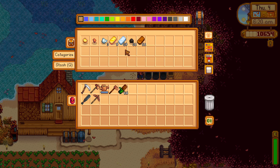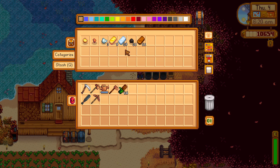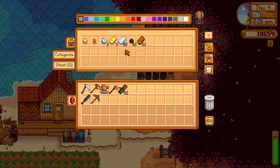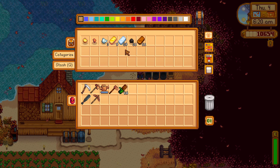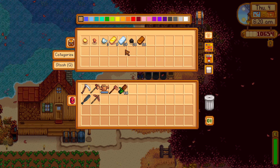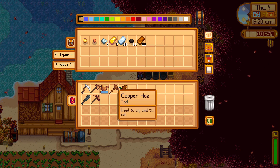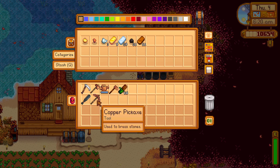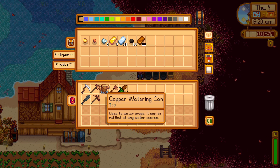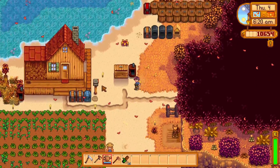Holy crap — 25 bars of iron, 11 copper! Well, all my tools are already copper so I don't know what I can do with that. My pick, my hatchet, my shovel, my watering can — all of it's already covered. The 25 iron bars — that's definitely enough to get all these up to iron level. And the gold I'll spend on the watering can — so I can water a lot faster.